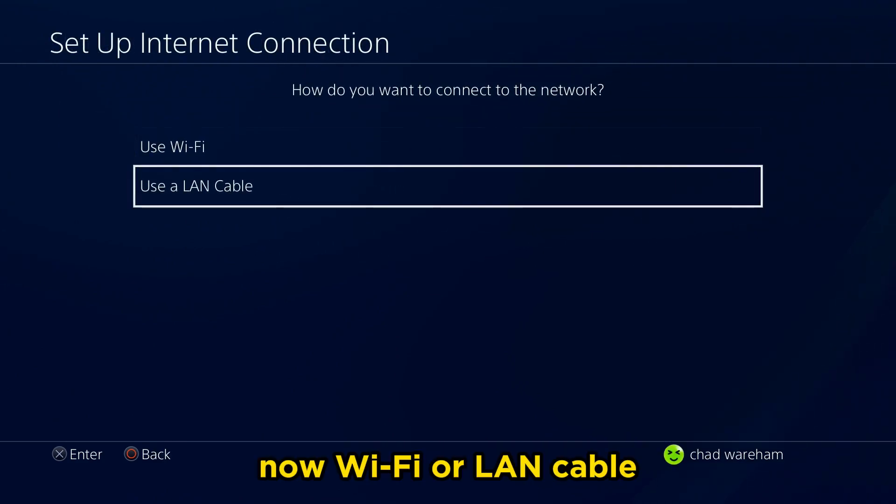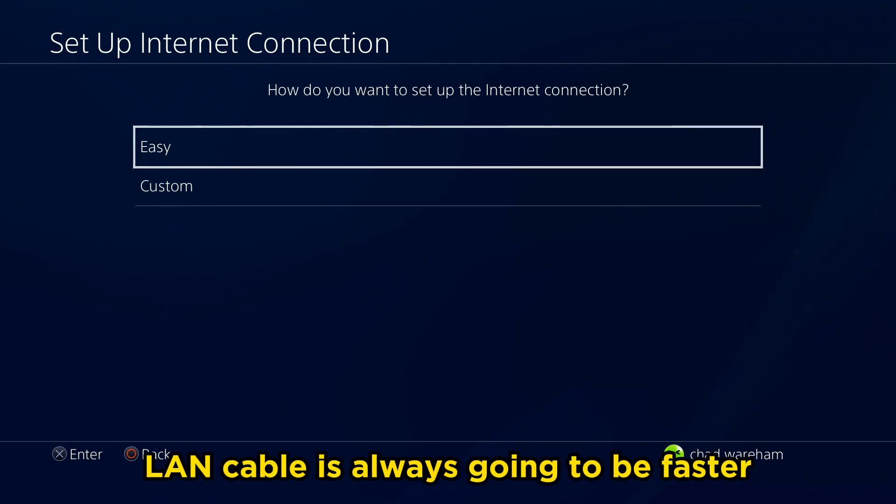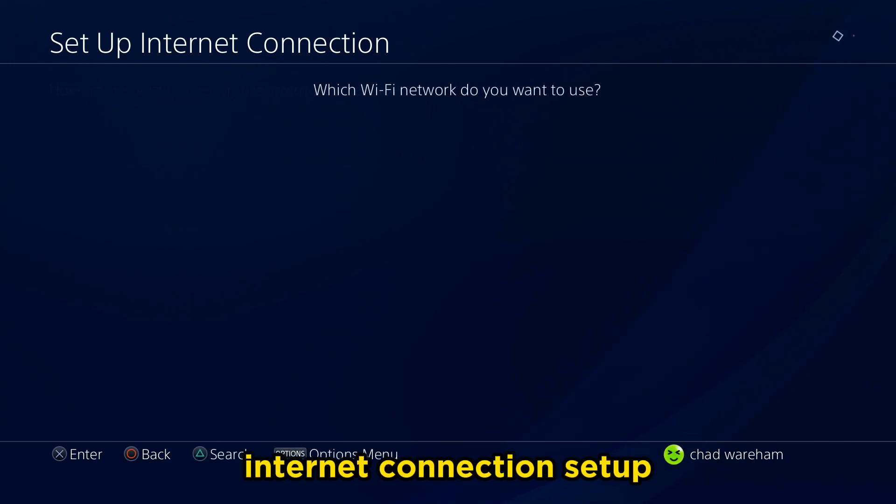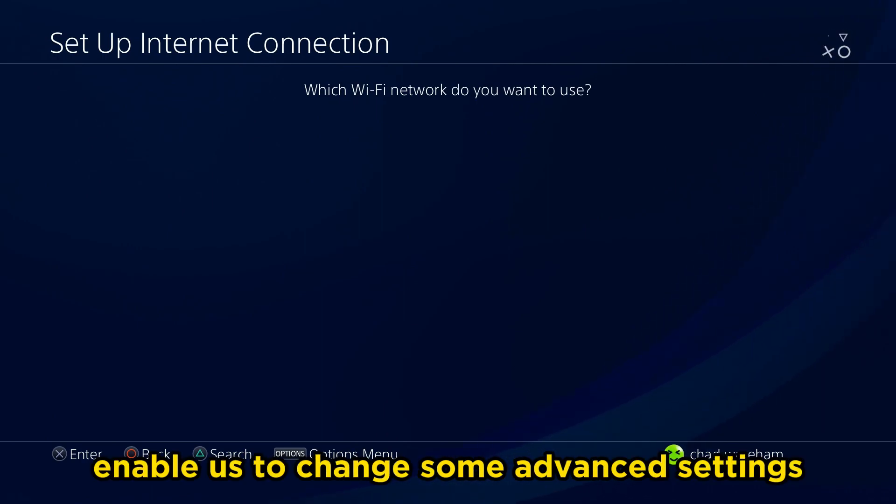Now, Wi-Fi or LAN cable — that's totally up to you. LAN cable is always going to be faster. From here, we're going to go to Custom Internet Connection Setup. This is going to enable us to change some advanced settings.